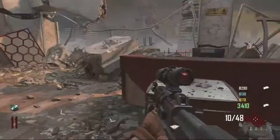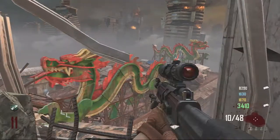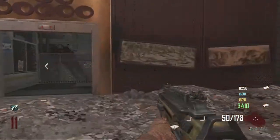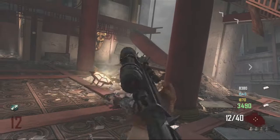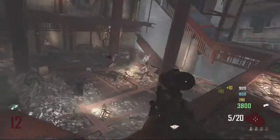I would recommend getting the SVU as it is a wall weapon. You can get it for 1000 points, about 2 levels under the spawn, or you can just chance your luck in the mystery box for one of the other snipers. Either way, you need to acquire a sniper rifle and head back up into the starting area where you spawned.